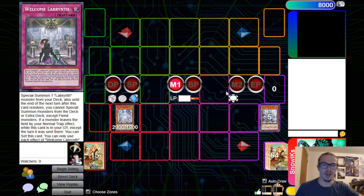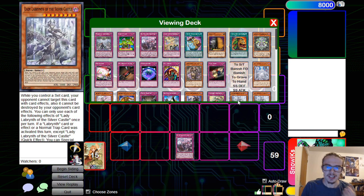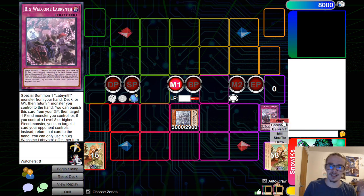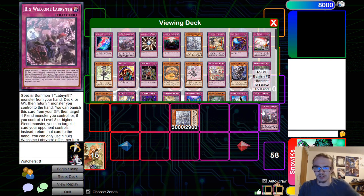You don't always have to search the virus — you could search Dimensional Barrier, Dogmatic Punishment, Starlight Road, or whatever you need in that situation. One important Big Welcome play to remember: special summon Lady Labyrinth, bounce her back to hand, then immediately activate Lady's quick effect to special summon her again — getting a blocker while also triggering Stovitorby and Chandelier to set additional protection for Lady.